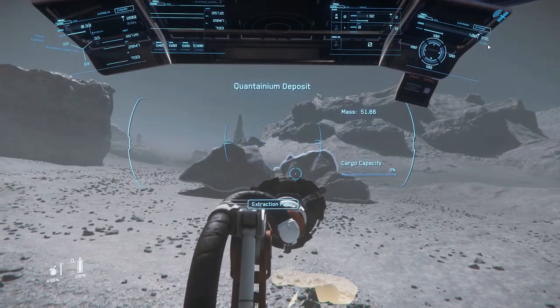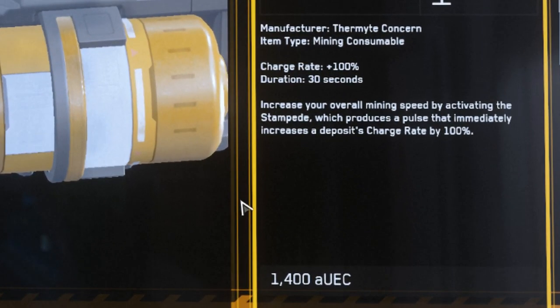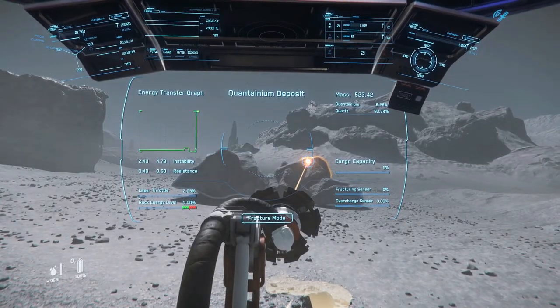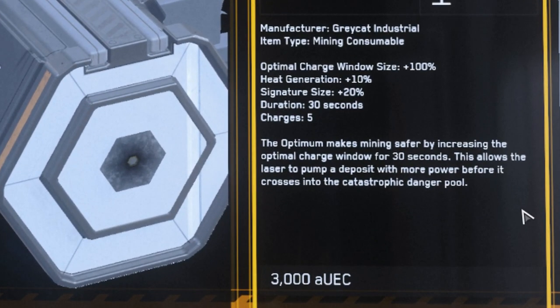There are other consumables you could try, such as the Stampede, which seems to double the charge rate. You could get the bar into the fracture zone, widen it with the Optimum, then hit the Stampede to get it broken down as quickly as possible. The Optimum is the most expensive consumable at 3,000 alpha UEC, but it has five charges, so if it helps you get that first initial fracture, it's really a small investment at 600 alpha UEC per charge.